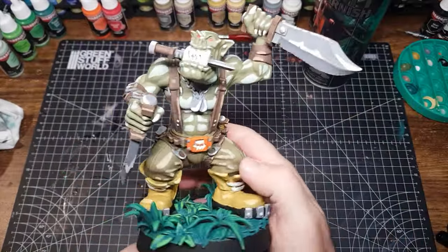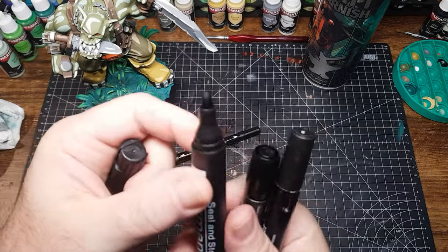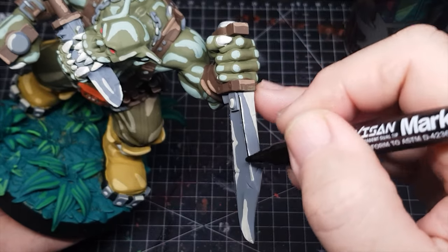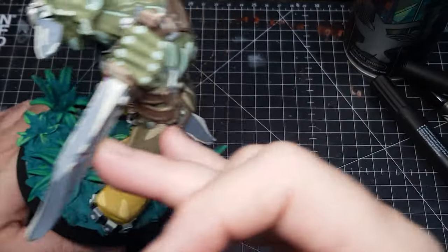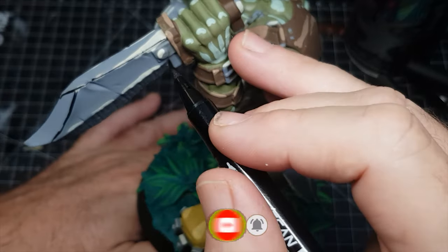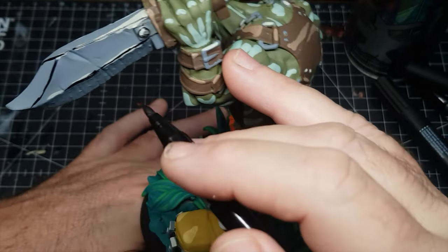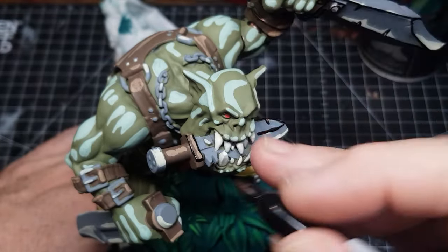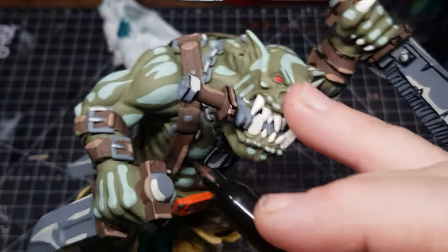I'm going to spray him with some matte varnish because I've had problems in the past using black liner pens — they say they're permanent and can go on anything, but sometimes they don't like going on paint. Spraying the miniature with varnish makes things go on a lot easier, which in the whole it did. There are definitely some markers that work well and some that don't, so I like to use the marker where I can because I have more control, but I will also use a paintbrush and some black paint for areas where I can't quite get the marker in. The good thing is it doesn't matter if your lines are a bit messy — thicker or thinner lines are all fine and actually helps make it look like it was drawn with a marker pen.